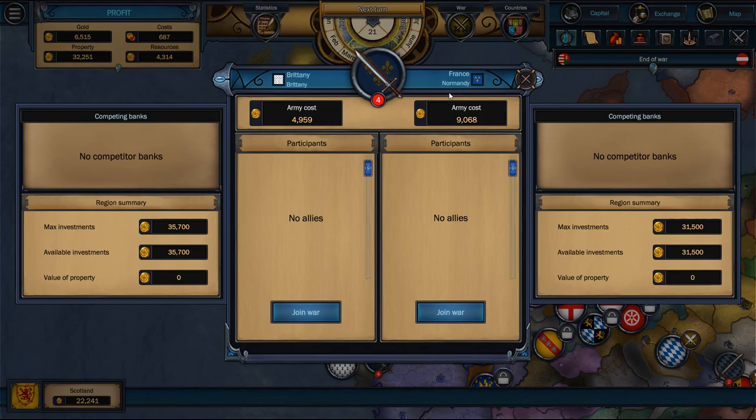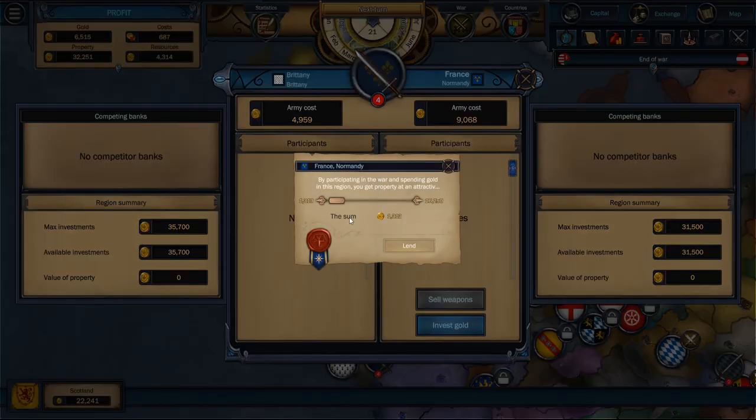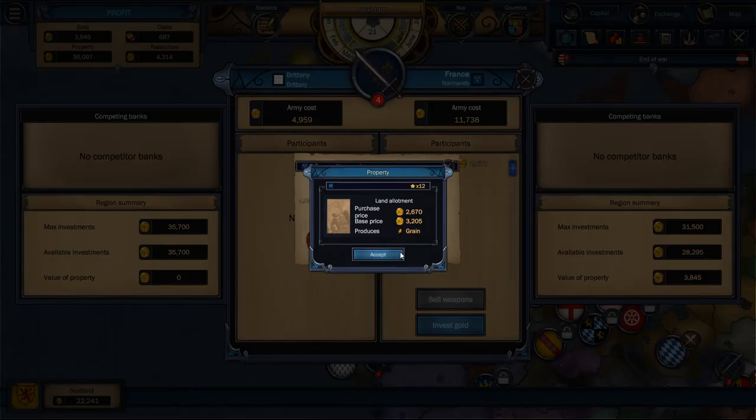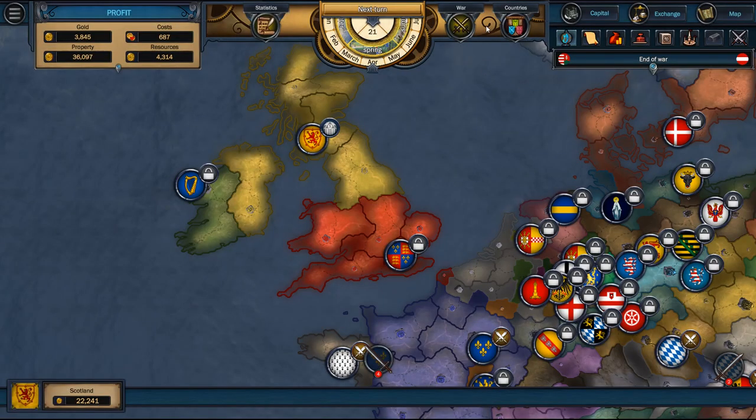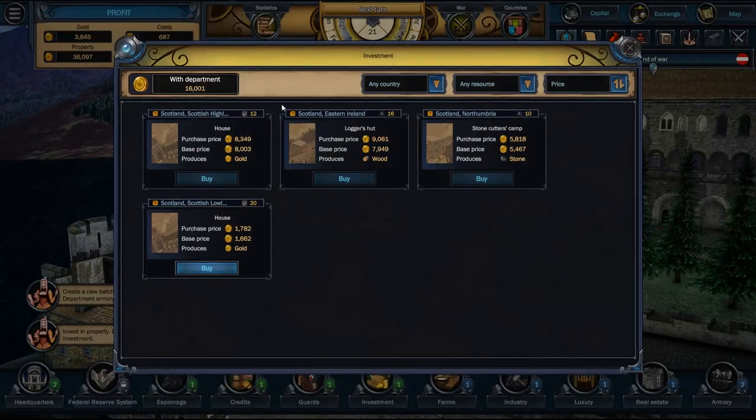We've got a war going on down here — it looks like France is probably going to stomp on Brittany. You know what? Maybe I can get something out of this. France — how about I give you like two grand? A grain farm? Sure, I'll take that. Now while I'm in here I can go into Northumbria. A stone camp or a wood camp. I don't have money for either of those — we're out of money. Too many wars.